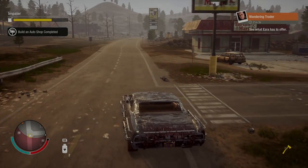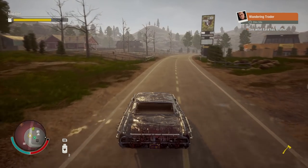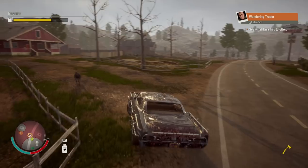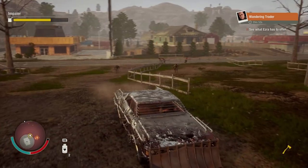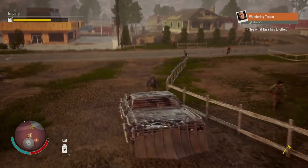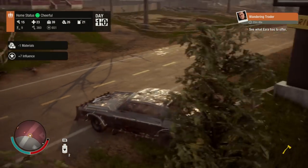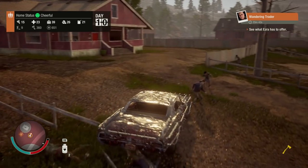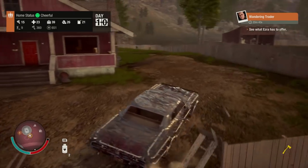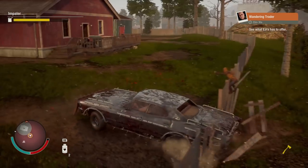The auto shop is done, but there is a trader up over here. We're gonna go up and see what he has, because sometimes they do have upgrade kits, so that might be a little easier. Take out these zombies — there's a little horde here, can't have them attacking us while we're trading. We're at day 10 survived — holy man! Boom, bang, and boom — we're clear of zombies.